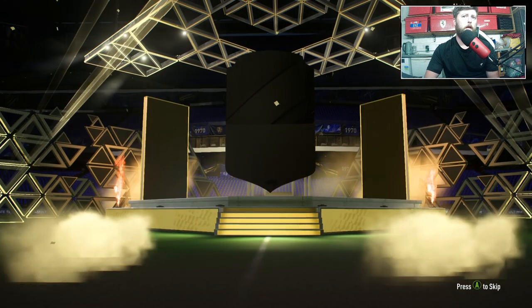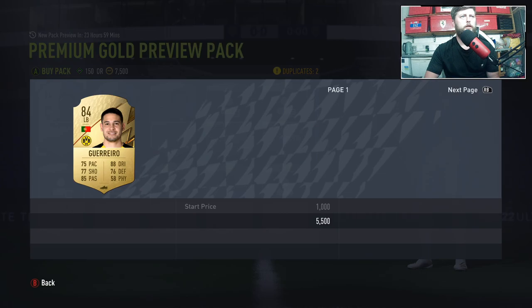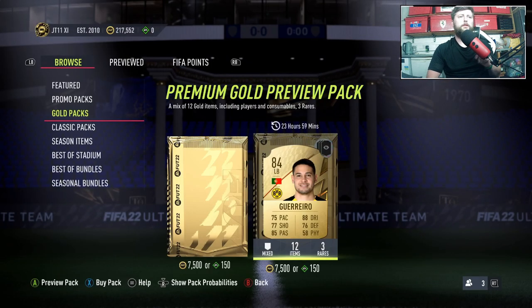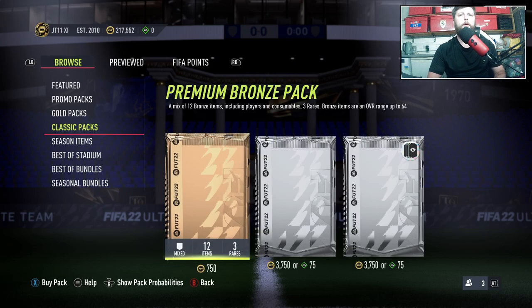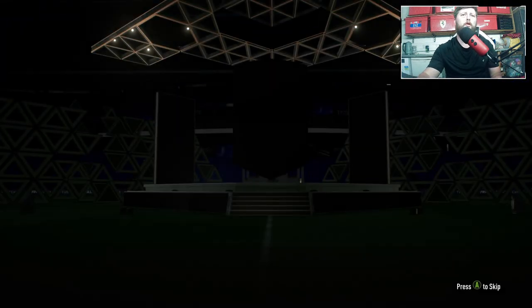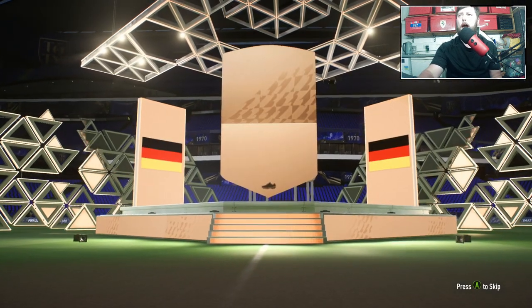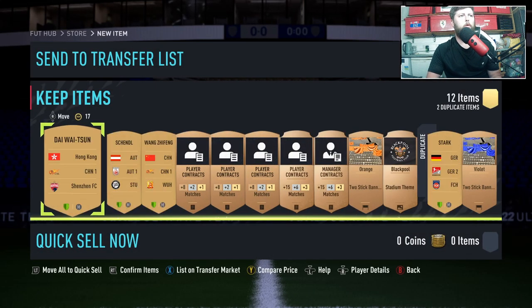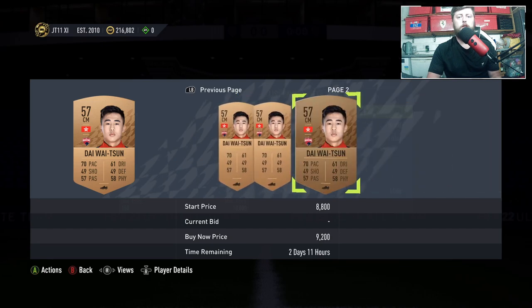We'll get a cheeky preview as well as doing the 85 times 10 in a second. We get a Portuguese — Pepe? Guerrero? I might look at that in a minute. In terms of the bronze packs, the way I would personally do it is going in at 750. This is if you've got absolutely zero bronzes in your club. I'd open bronze packs, and if you've got minimal coins I'd look at league SBC cards.